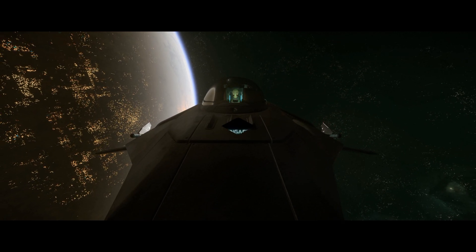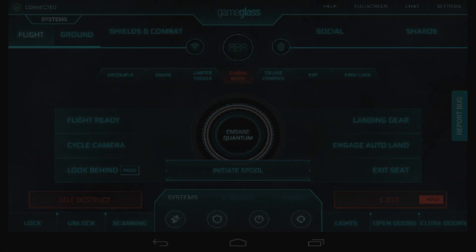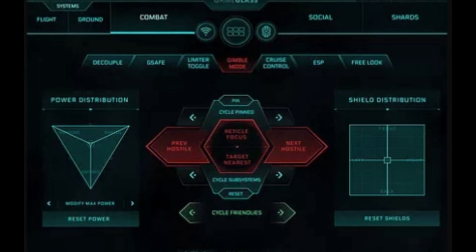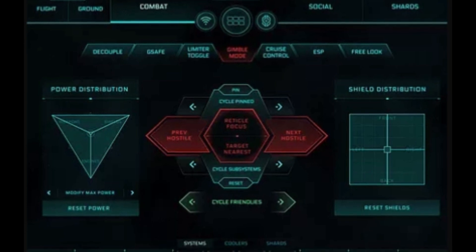At the time of recording, during Star Citizen Alpha 3.5, there is no API support within Star Citizen — so this was a big challenge to overcome for the Game Glass team. After a painstaking development process, Game Glass designers were even able to make working power and shield management systems. You just drag the dot on your touchscreen, and it moves your power or shield distribution in-game.